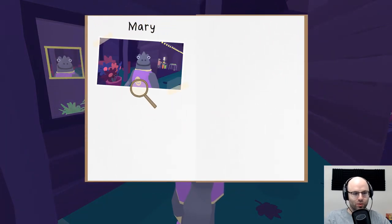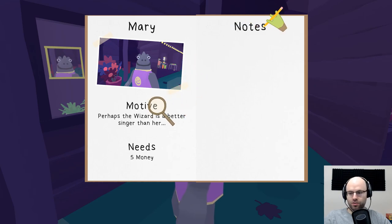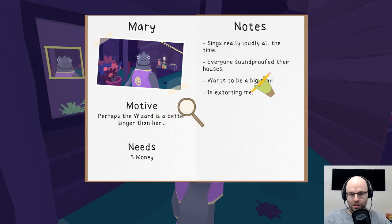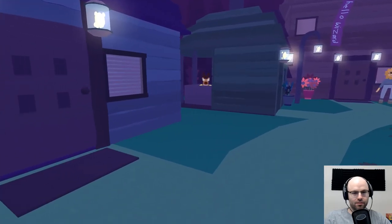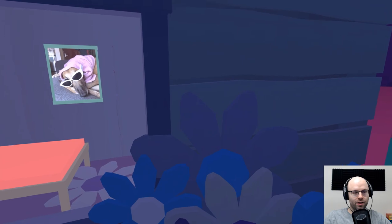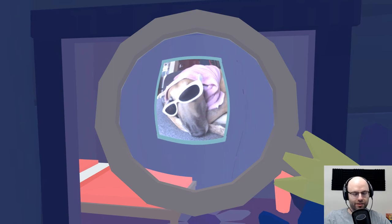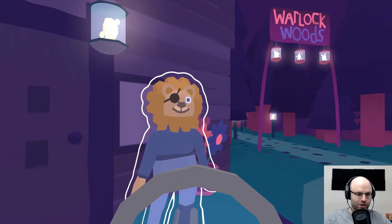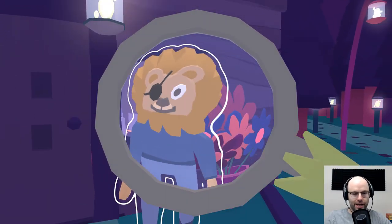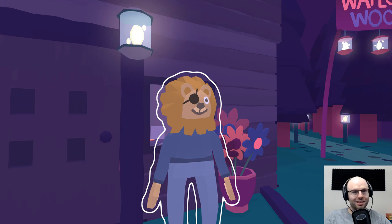We're going to have to leave this case in media res — the case of the invisible wizard remains open. Honestly, I think we've only made things less clear rather than more clear. Frog Detective 2 is available on Steam now — it's cheap and cute. I bought this myself. If you think I'm a cool dog, subscribe or click the like button — it helps out a great deal. I'll put a link in the video description to check out Frog Detective 2 on Steam. There is also a Frog Detective 1 if this is your bag. Thanks for watching — see ya!